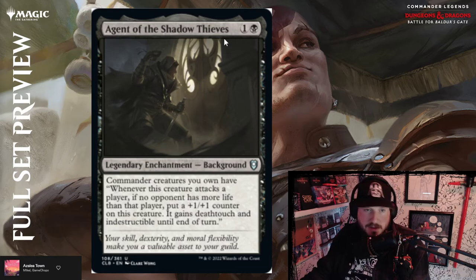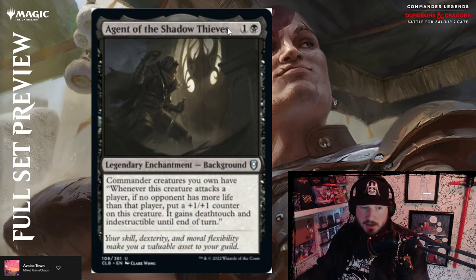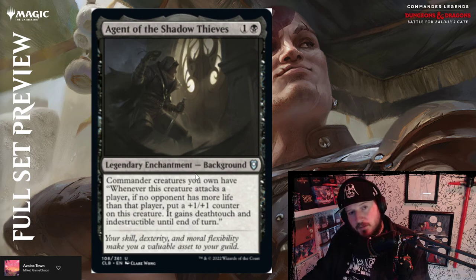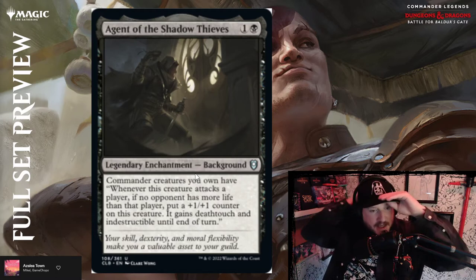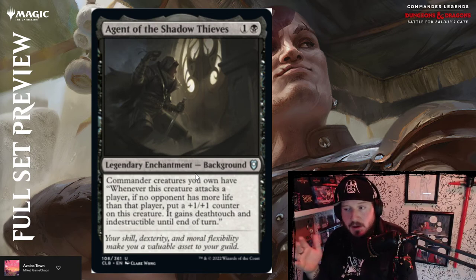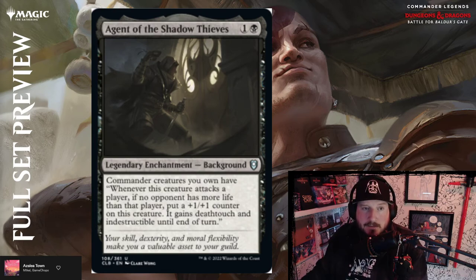Agent of the Shadow Thieves is one and a black for a legendary enchantment background. Commander creatures you own have: whenever this creature attacks a player, if no opponent has more life than that player, put a +1/+1 counter on this creature — it gains deathtouch and indestructible till end of turn. Anything that makes commanders able to have deathtouch is great. It's good, less powerful than hoped, but if you're pairing it with something that really matters when it connects, this is going to be really good. I like it — above par.